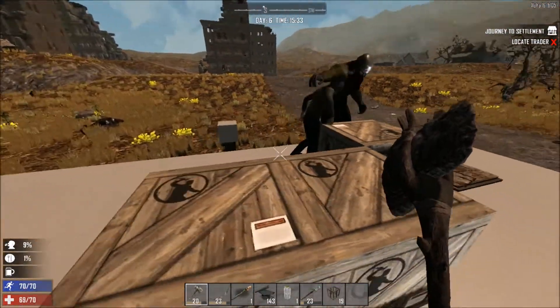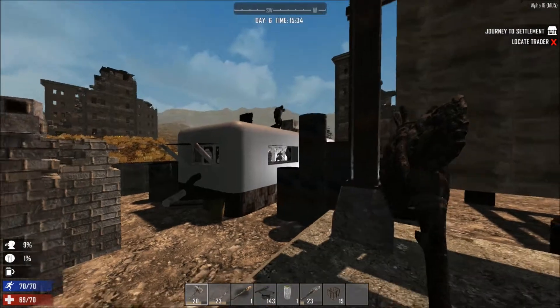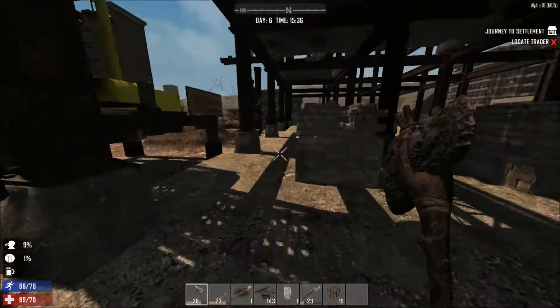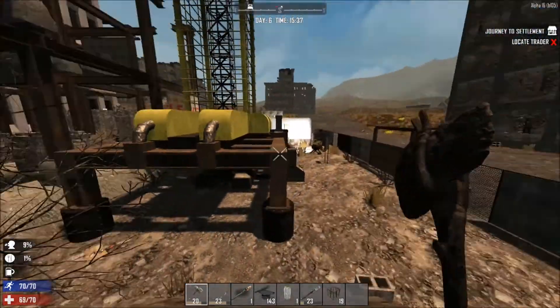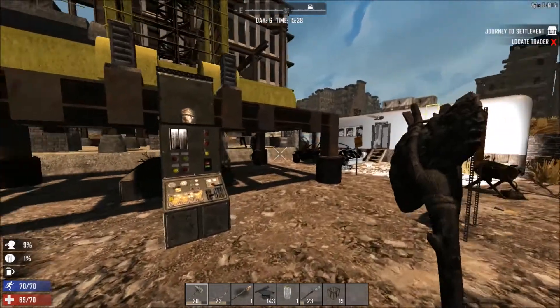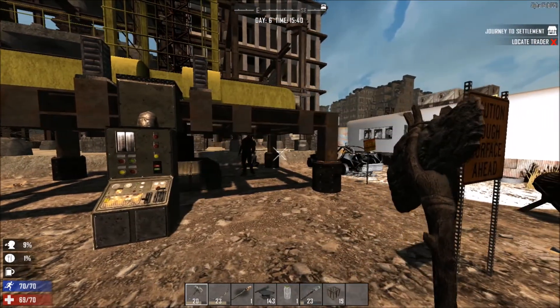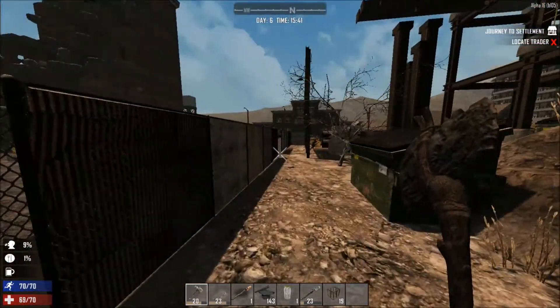Whoa, okay! So up here we've got some big guys destroying crates — first point — and we've got some big boss zombies spawned in that location. They're destroying stuff. I thought that zombie was destroyed by something; something fell on it.